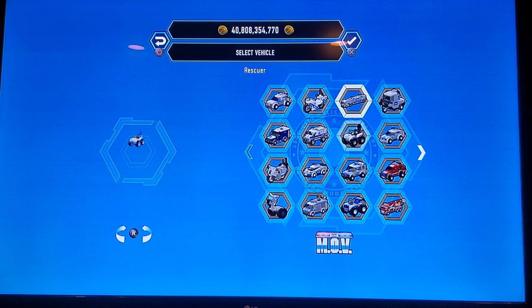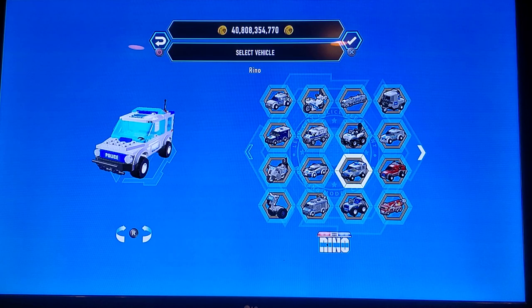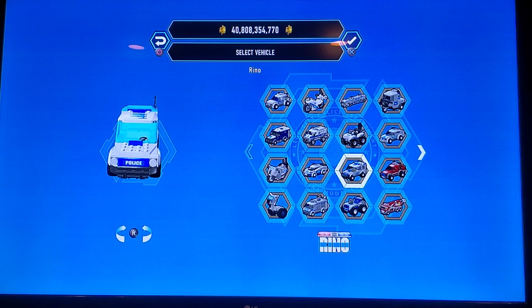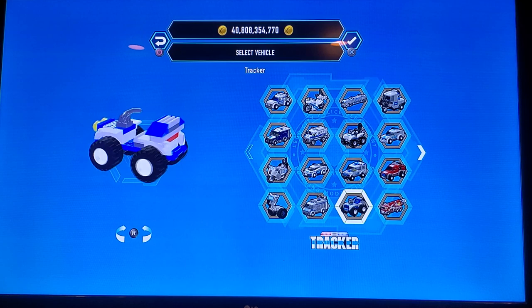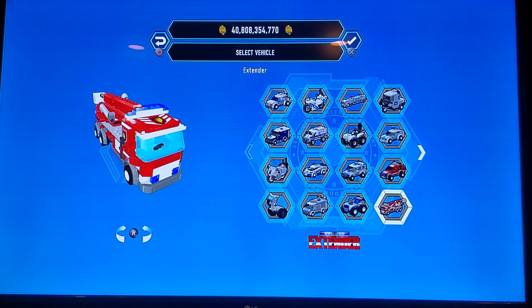We've got the Rescuer, which is kind of like an ATV. We've got the Rhino, which looks like something you'd see in the forest — it has like a forest cop vibe. Then we have the Tracker, which looks more like the Bluebell National Park kind of version rather than the Rescuer. Then we've got the Extender. It's kind of long — my camera can only move this much.